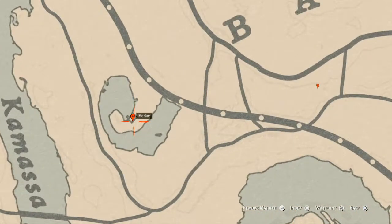Inside this shack or cabin you will find a Scotch Whiskey antique alcohol bottle. It's on the table to the right as soon as you walk in. Go get that.